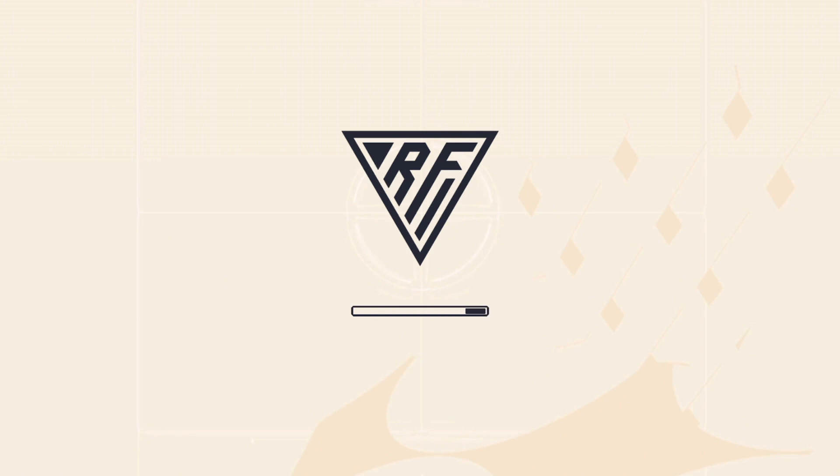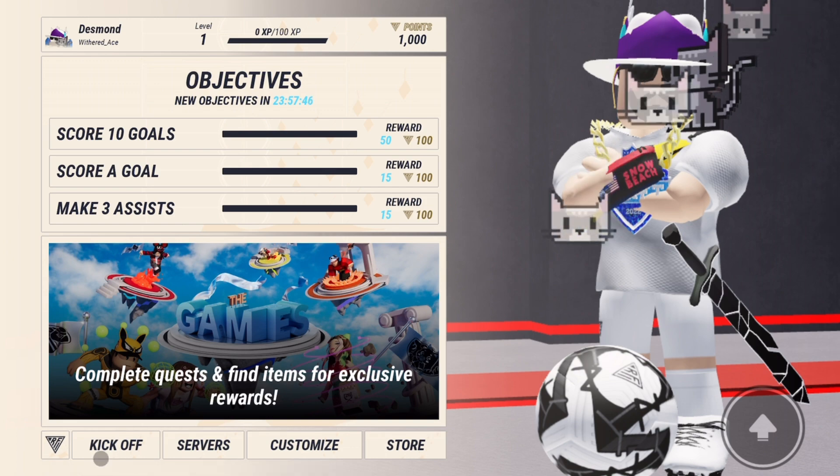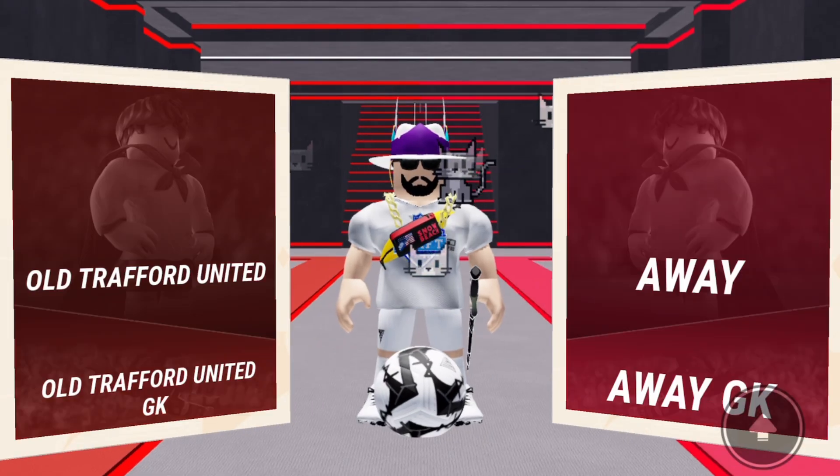Hey guys, welcome back to another video. In this video I'll be showing you how to get shines and silver for the games in Real Football, Pet Catchers, and the Games Hub. Once you join Real Football, you'll load in and then on the main screen you want to click on Kick Off — and then click Play Now.